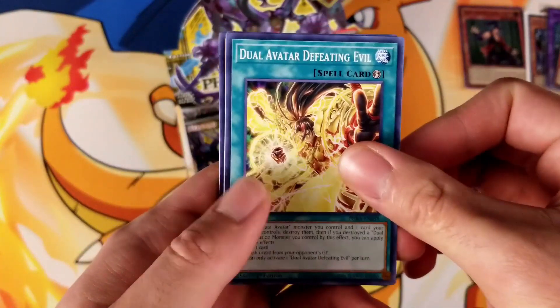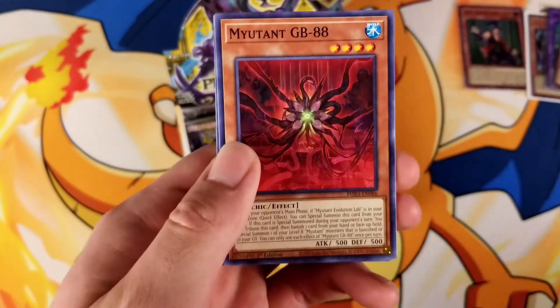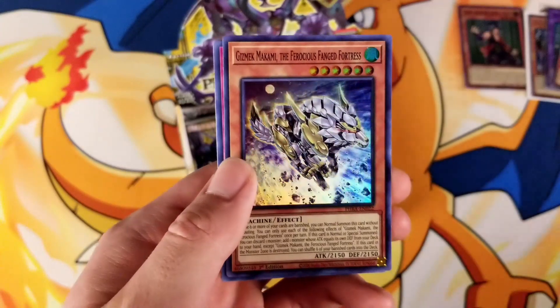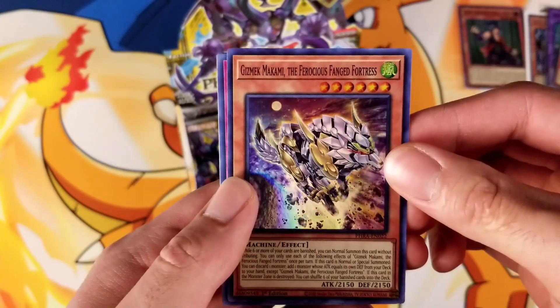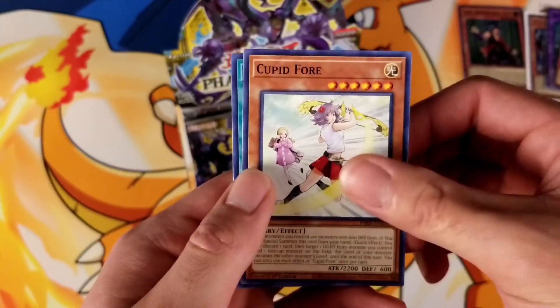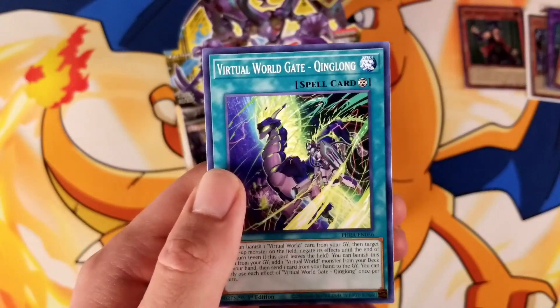So we have Dual Avatar Defeating Evil, Awakening of the Possessed, Mutant GB88, Banquet of Millions, Super Rare Gizmec Mikami, The Ferocious Fanged Fortress, Dual Avatar Return, Cupid 4, Infernity Paranoia, and Virtual World Gates King Long.